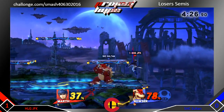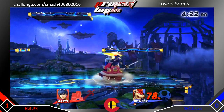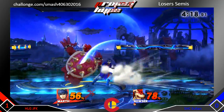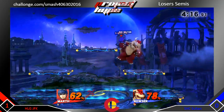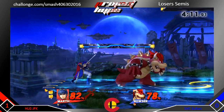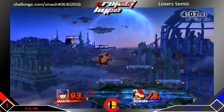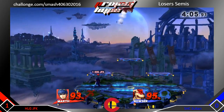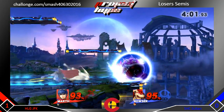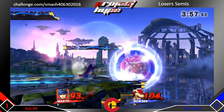Sultan playing a little patient, getting that nice tilt, and a pivot grab. He tries to get that up air but whiffs it, dodges that blade — that shield breaker. It's kind of tied up right now. All Sultan needs is a really nice read. He's keeping his spacing, doing those pivot tilts, tries to get that back air. JFK probably looking for the kill. Sultan goes for a dash attack but gets hit by that shield breaker.